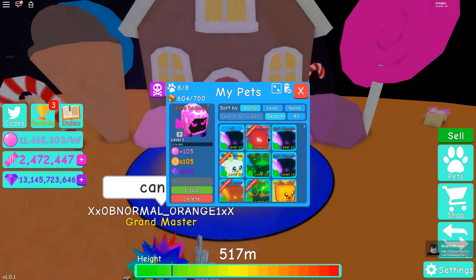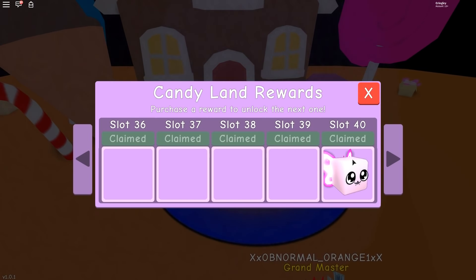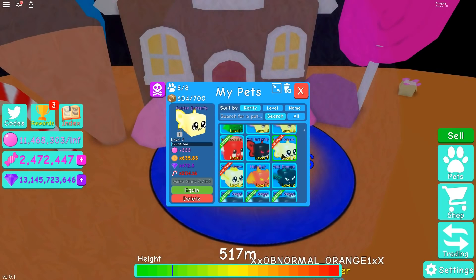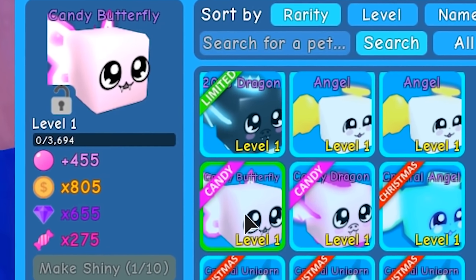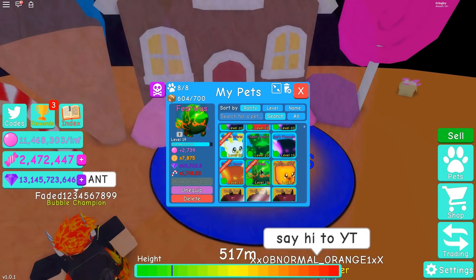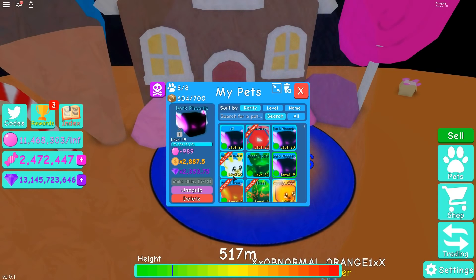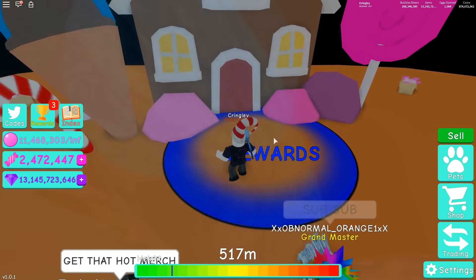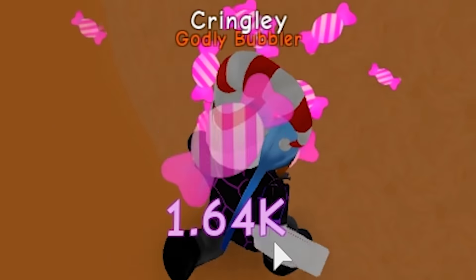I want to see which was the best pet I got from the rewards. Found him - this little guy right here. If we equip him, he won't help our bubble too much but he'll definitely help with the candy. I'll get rid of one of my other pets and swap him in. This guy helps us out tremendously - the more candy we get the better off things are gonna be.